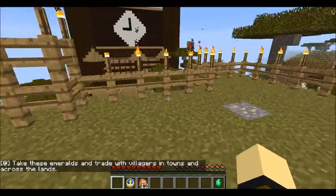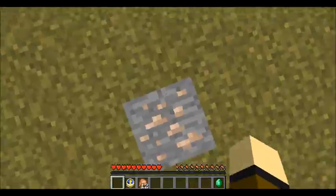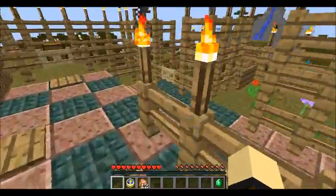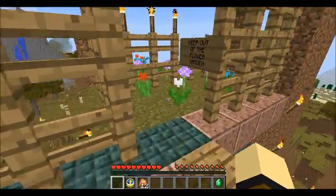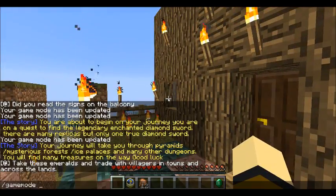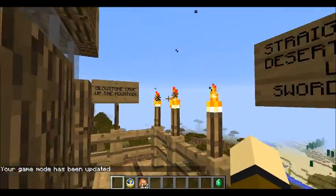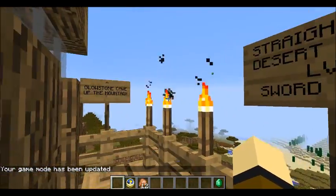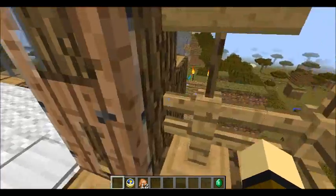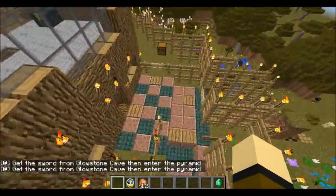The teleport room below — what does this do? Any effects from iron blocks? Glowstone Cave. It said I need to go to the Glowstone Cave, I think. Let me double check because I don't want to run through my house again, I'm lazy. Yeah, Glowstone Cave. Wait — go ahead, there's a pyramid level once — it said yeah, get to the Glowstone Cave, get the sword from the Glowstone Cave, and enter the pyramid.